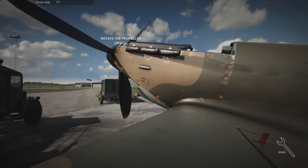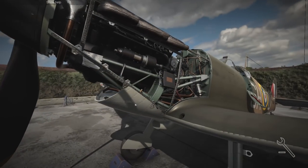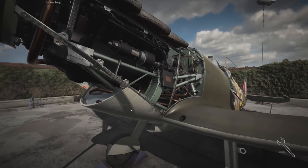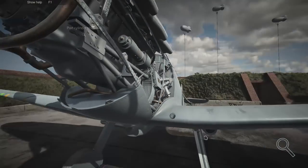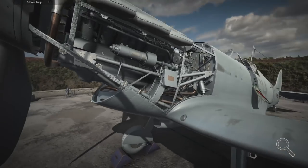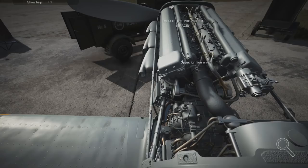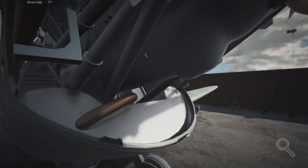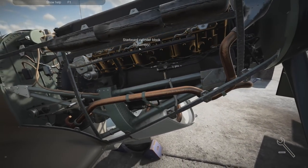Somehow we managed to get ourselves buried into the wing - that's okay, silly camera. We need to figure out how to do this. On the Tiger Moth we could drop the bottom and have a look underneath, but yeah, let's get the ignition wires off first of all.